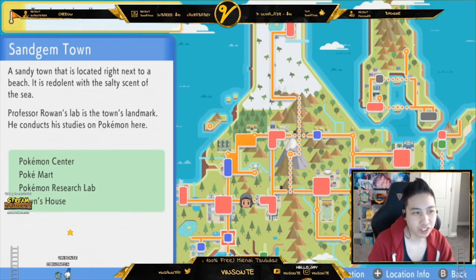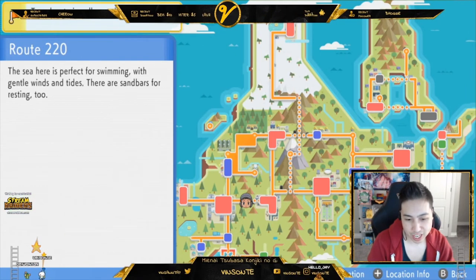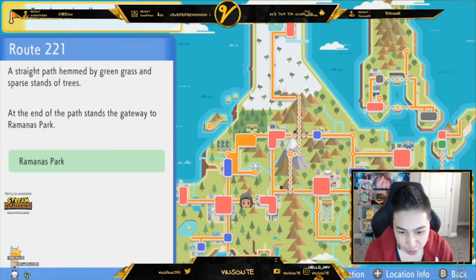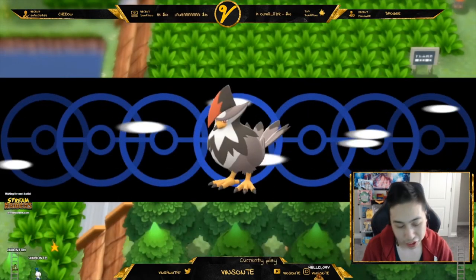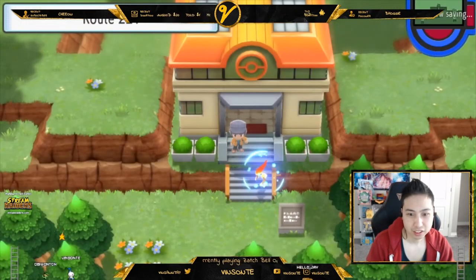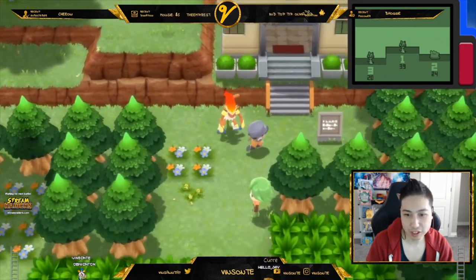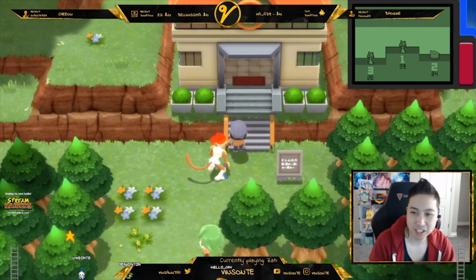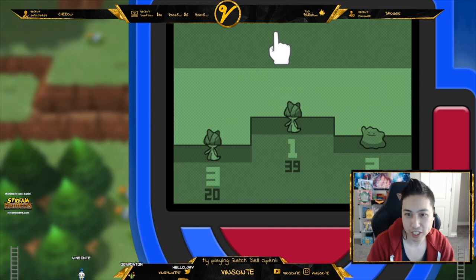To get the counter, just fly to Sandgem Town, then surf down here and get to the park right down here. This is the area you want to go to — just a building at the end. I'll fly to show you what the building looks like. Go in and talk to Professor Oak, and you get the counter — that's the counter you see right here on the top right. It'll tell you your top three chains and the current one you have available.